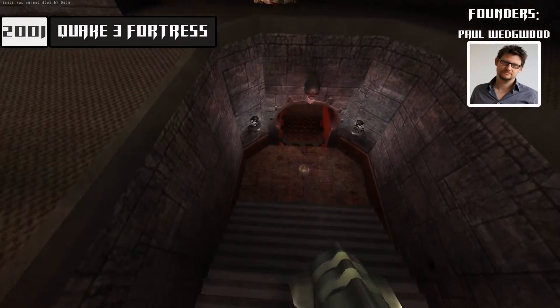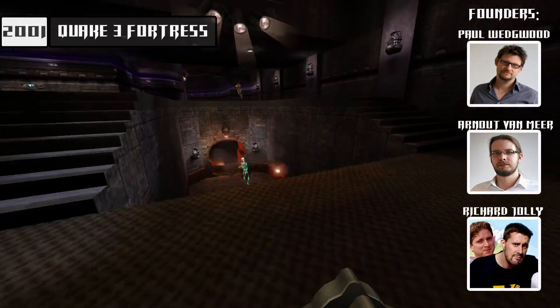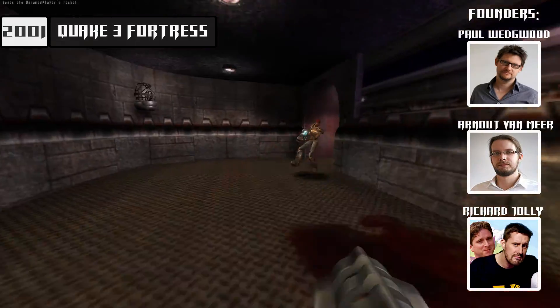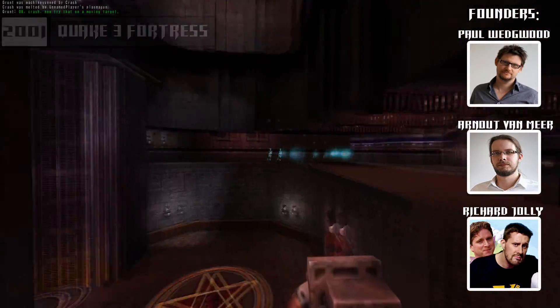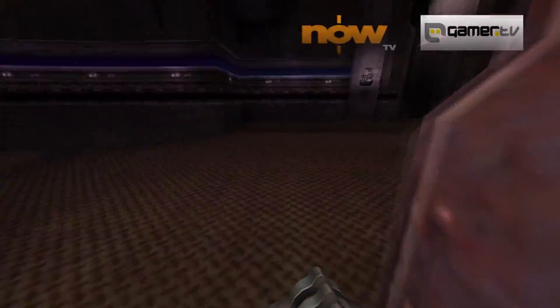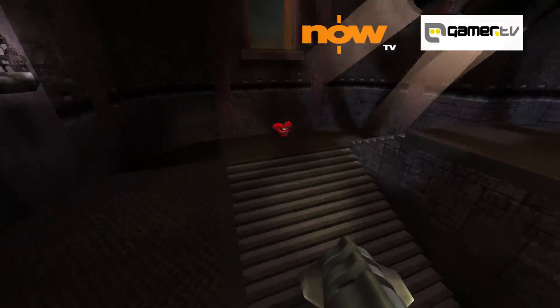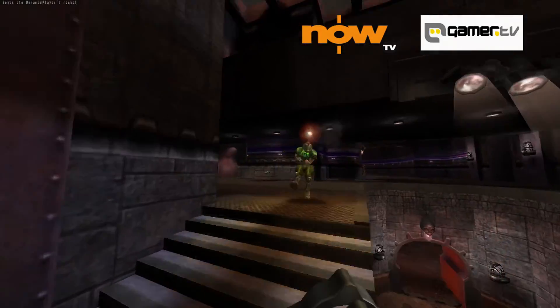Splash Damage Studio was formed in 2001 by the creators of high-profile mods such as Quake 3 Fortress, which is basically Team Fortress on a Quake 3 engine. As you can see, Splash Damage came up from the mod community. The studio started working with NowTV and GamerTV, providing both custom maps and an in-game television production solution for Quake 3.